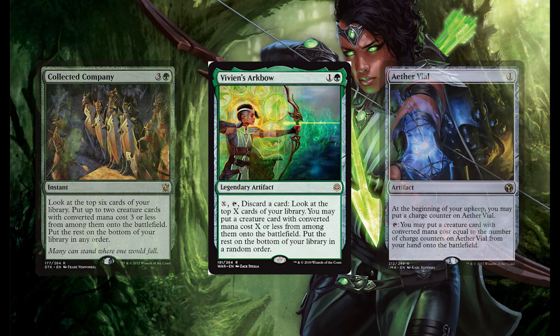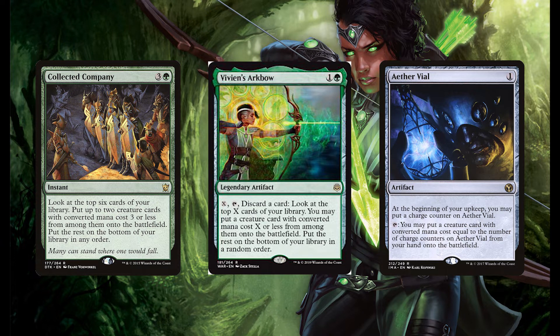Vivian's Arc Bow reminds me of both Aether Vial and Collected Company, which are two cards that have been historically some of the most powerful cards ever printed. What makes it similar to these is that it allows you to put creatures into play during your opponent's turn. What makes it similar to Aether Vial is that after it is in play, the creature that you get can't be countered, which is a big deal against control decks. And because they are artifacts, this effect is reusable. What makes it similar to Collected Company is that the card is actually coming from your library.